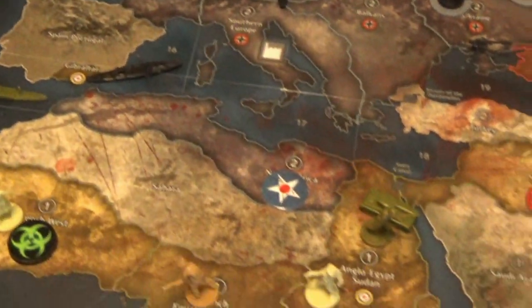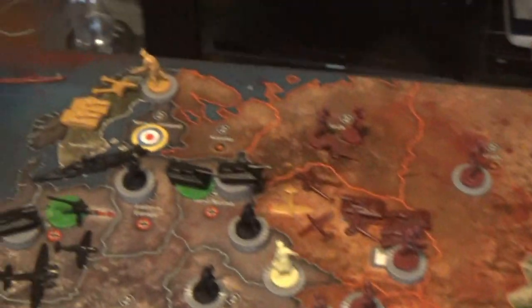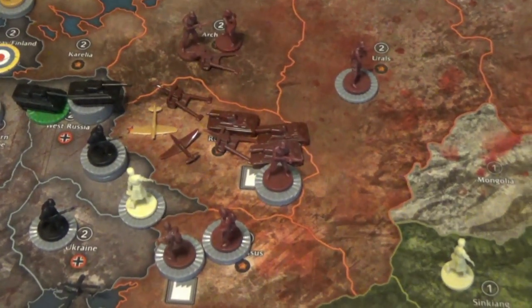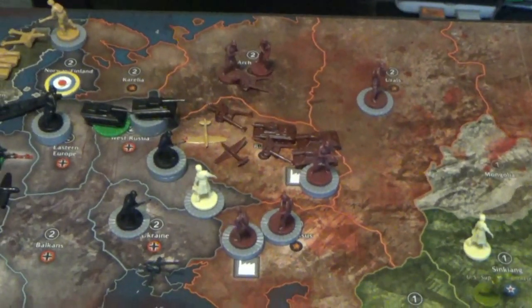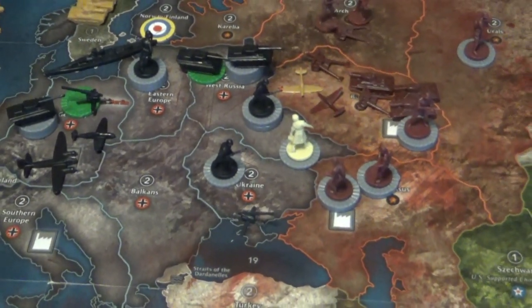So we're going to see what happens on turn four. There's been a lot of destruction. With the Germans building nothing but metal, I think they're going to have a good shot at taking Moscow. The Russians are going to be building a lot of infantry to counter that because they want zombies on the board to help them.